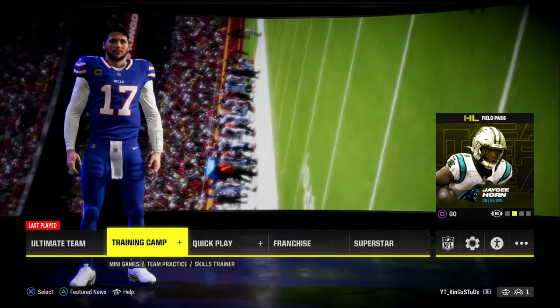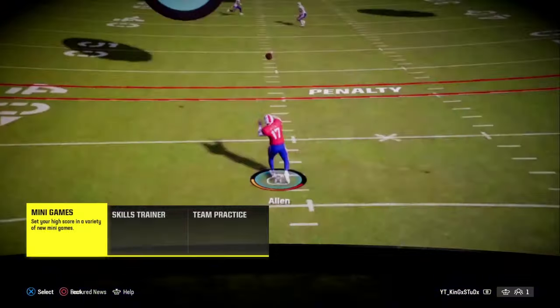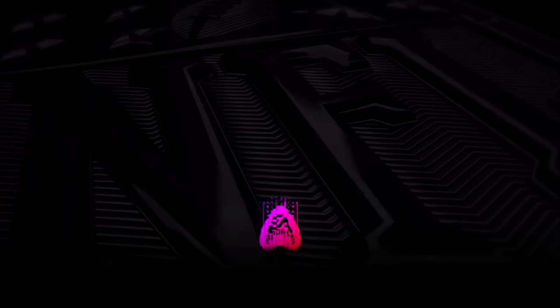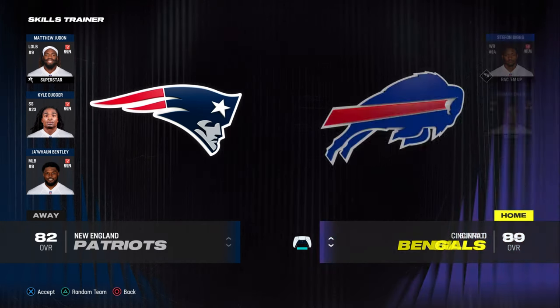If you were at the home screen of Madden 24, as you can see, the tabs such as Ultimate Team, Training Camp, Quick Play, Franchise, and Superstar. If you were to go to Training Camp and then go to the Skills Trainer, this is very similar to what Madden has done basically every single year that I've been playing, and I'm pretty sure it's been there even before that. I started playing Ultimate Team relatively late, in Madden 20. So let's go ahead and take a look at this.